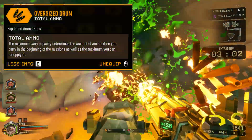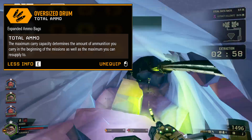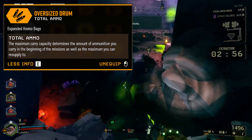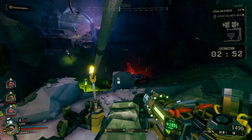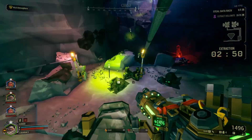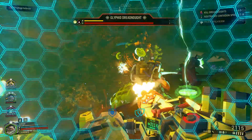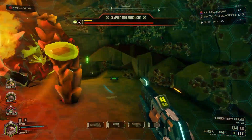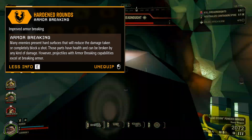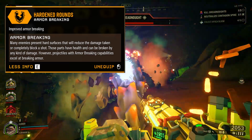Moving on to the second tier, I chose the Oversized Drum to give us plenty more ammo for bug slaying. If you find ammo is never really an issue, you could swap this out for the High Velocity Rounds, but in my experience we do more damage with the fire than with the bullets themselves. The third tier is really a personal preference choice depending on mission type and playstyle, but I like to take Hardened Rounds to deal with the annoying armor on dreadnoughts and other tough bugs — though really any choice here will do just fine.